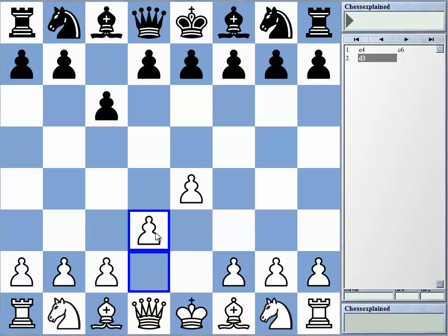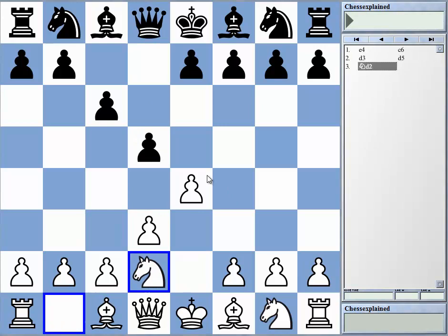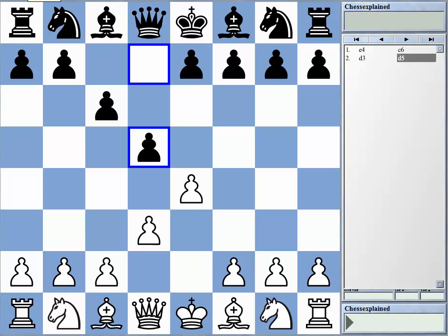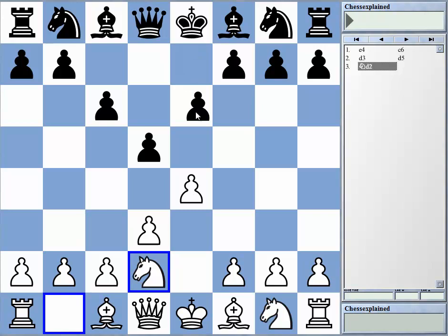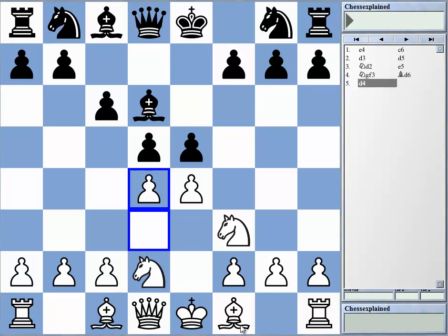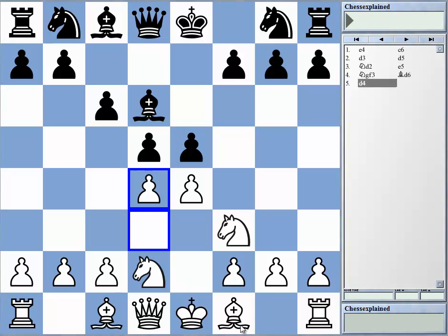There's also d3, the King's Indian Attack style move. You can't really expect to play for an advantage with such a move — it can't be the best move by logical principles — but it's certainly playable. I played this myself when I was younger because I liked the King's Indian Attack and had some pretty good results. The general idea is to get the King's Indian Attack position. But if Black plays knight e2, Black can play e5, and it's hard to imagine White getting anything too great against this.